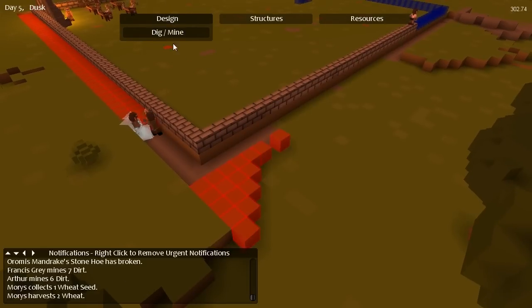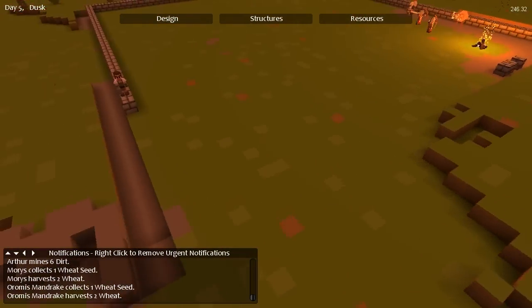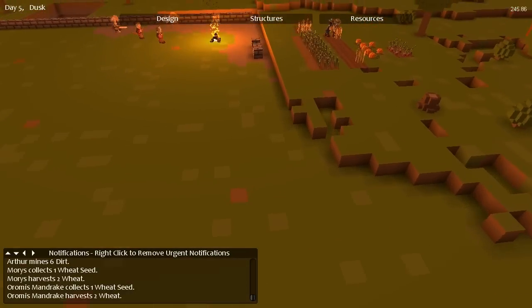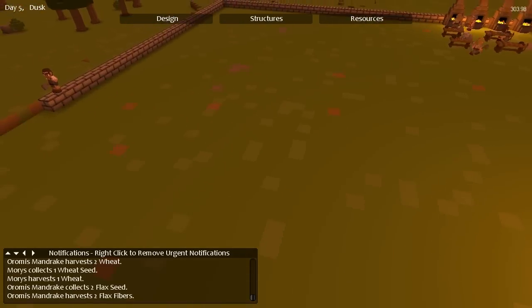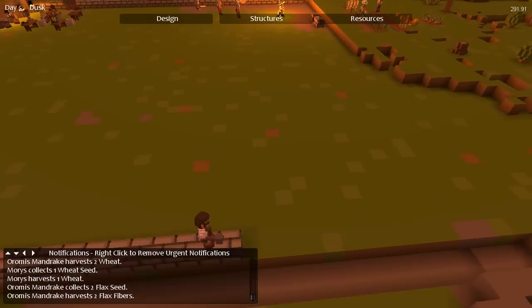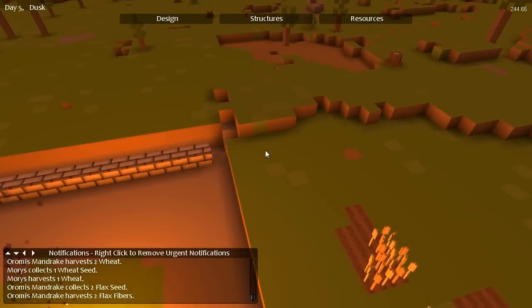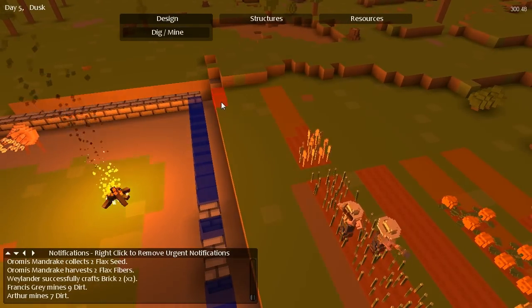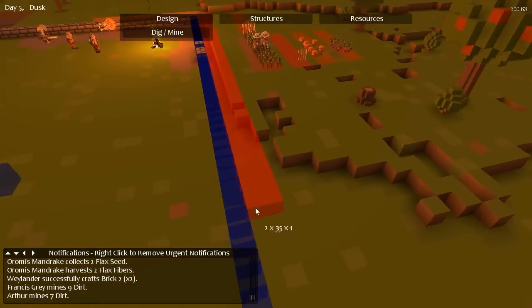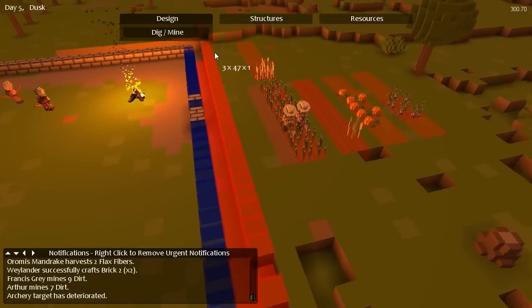Right, let's just mine all this. Screw it, all that's going. I'm going to probably make the moat another one deeper as well. It would be nice if you could fill it with water — it would make it a proper moat. And I'm thinking the entrance to the fort is going to be down here, or maybe over here. I probably need to dig mine this next row here. In fact, this whole row needs to go down another level.